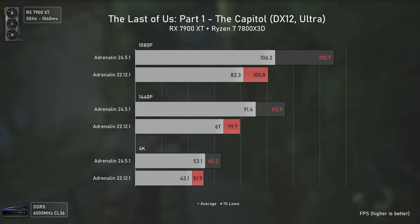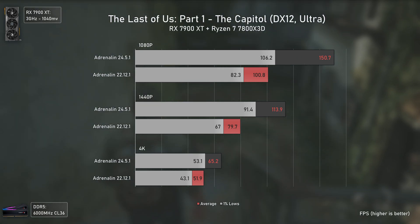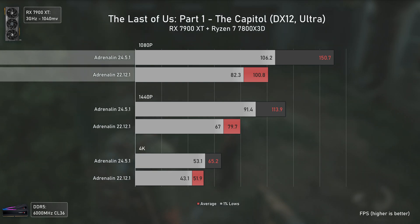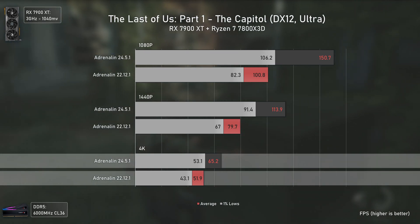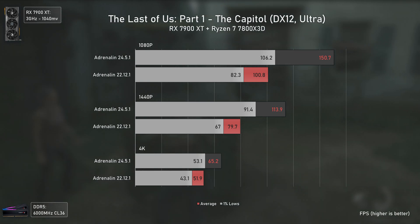For The Last of Us, the increase in performance is also massive, coming from optimizations but especially from the introduction of Smart Access Memory profiles which increase performance massively in some cases. The new drivers are a whopping 50% faster at 1080p, 43% faster at 1440p, and 26% faster even at 4K — massive differences in this game indeed.